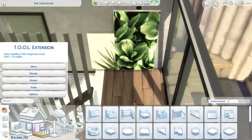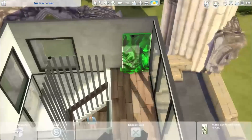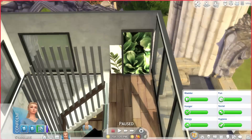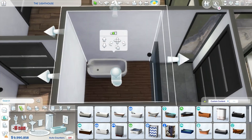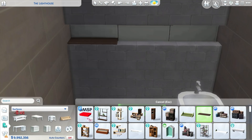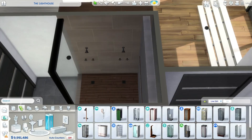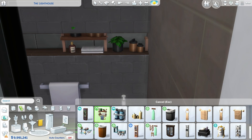Now we're on the top floor where the master bedroom is. It's small, which is a bit odd, but they have the whole floor to themselves. They also have a sort of ensuite — not directly connected to their bedroom, but practically the entire top floor belongs to the parents or whoever stays there.